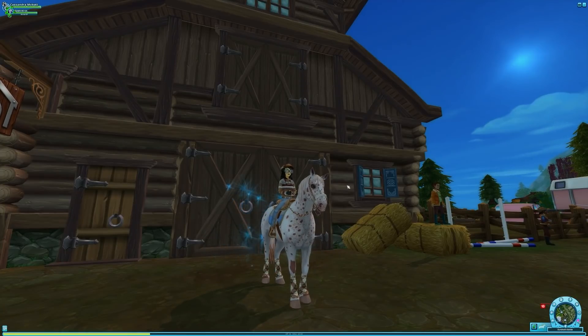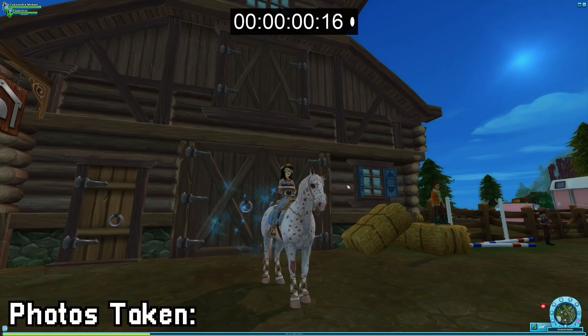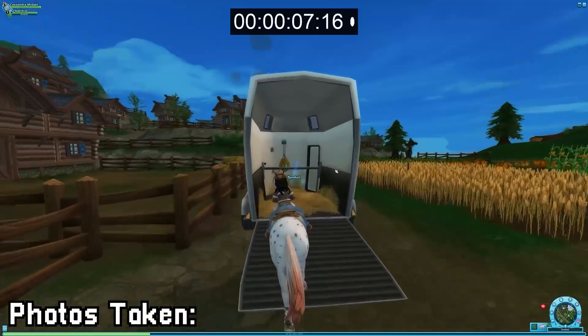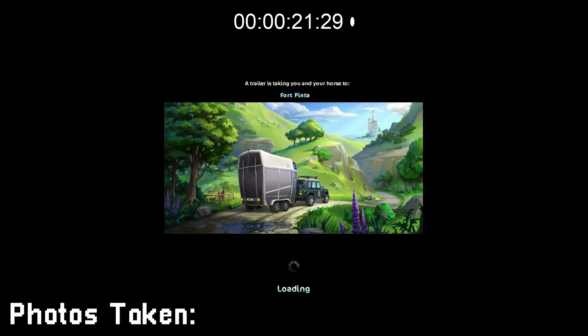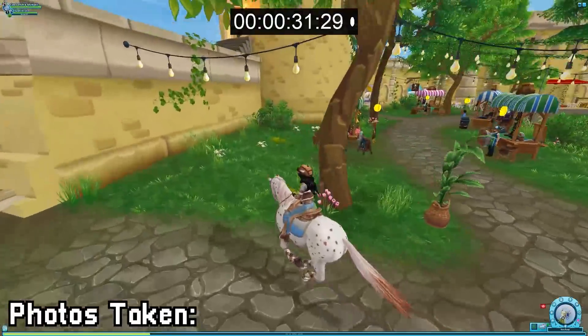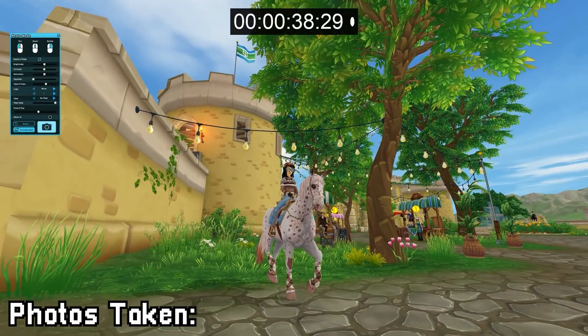A 10-minute timer has been set up. I've given this no thought because it's more fun to watch me panic. Three, two, one — let's start! 10 minutes is on the clock. Where do I even want to go? I'm thinking a beach location. Cold Spur Farm could be cool, but Fort Pinta has the beach — we're going to Fort Pinta because it has good options for photos. If the game has server lag, that will be my downfall. Okay, in here is a cute space for a photo shoot because of the fairy lights.